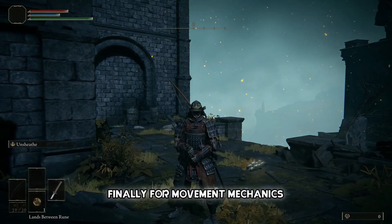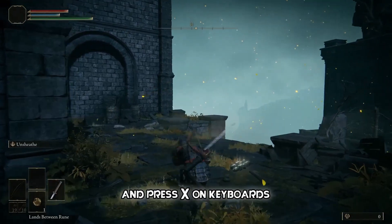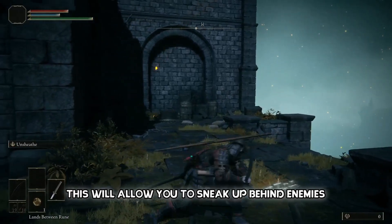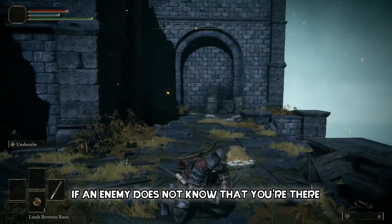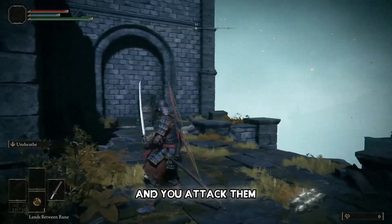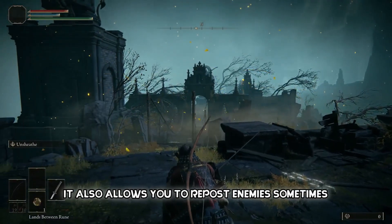Finally for movement mechanics, we have the crouch button. Click your left stick on controllers and press X on keyboards. This will allow you to sneak up behind enemies and perform stealth attacks, which do more damage. If an enemy does not know you're there and you attack them, you'll do more damage. It also allows you to riposte enemies sometimes.